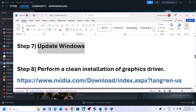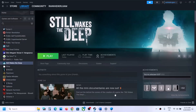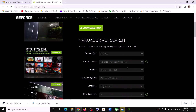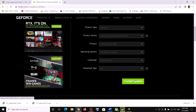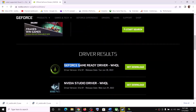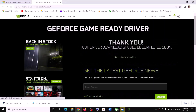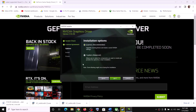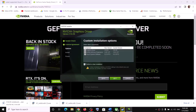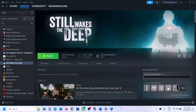The next step is to perform a clean installation of your graphics driver. If you have an NVIDIA card, go to the NVIDIA website; if you have an AMD card, go to the AMD website. Select your graphics card and the correct operating system. Find the latest GeForce Game Ready Driver, click Get Download, and once the download is complete, run the exe file. Click Agree and Continue, select Custom install, click Next, put a check on 'Perform a Clean Installation', then click Next and let the installation complete.